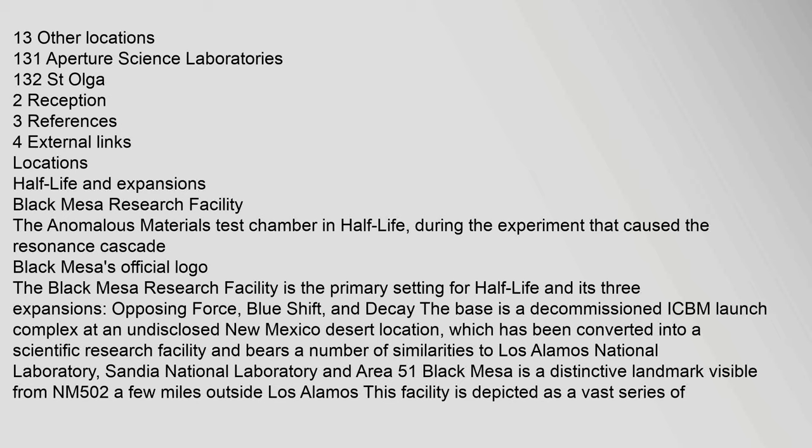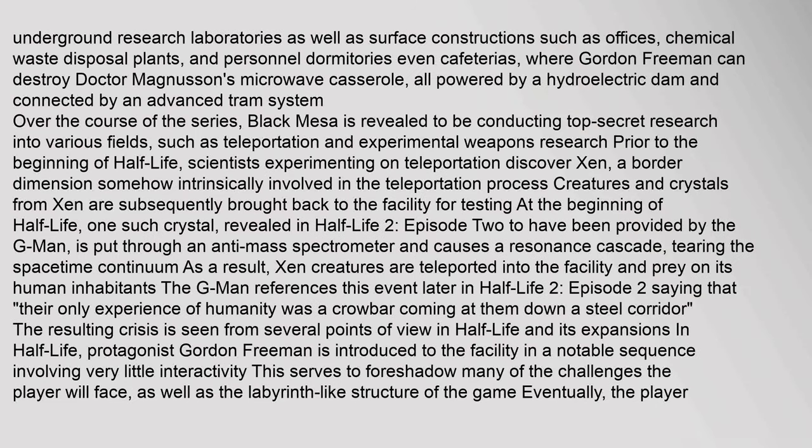The Black Mesa Research Facility is the primary setting for Half-Life and its three expansions: Opposing Force, Blue Shift, and Decay. The base is a decommissioned ICBM launch complex at an undisclosed New Mexico desert location, converted into a scientific research facility, bearing similarities to Los Alamos National Laboratory, Sandia National Laboratory, and Area 51. Black Mesa is a distinctive landmark visible from NM-502 a few miles outside Los Alamos. The facility is depicted as a vast series of underground research laboratories as well as surface constructions such as offices, chemical waste disposal plants, personnel dormitories, and even cafeterias — all powered by a hydroelectric dam and connected by an advanced tram system.